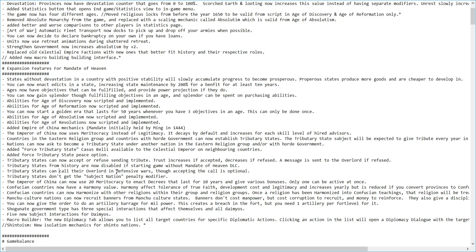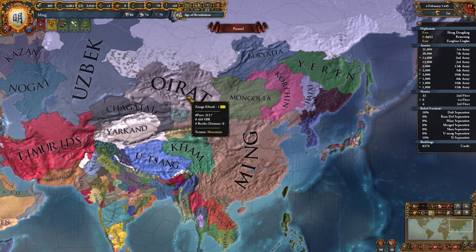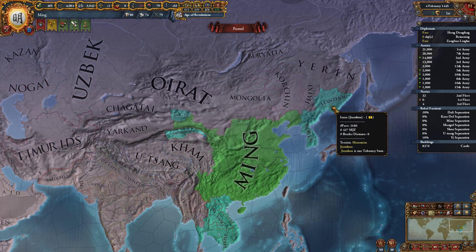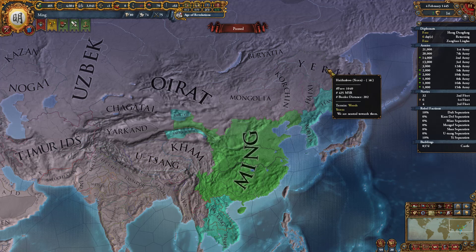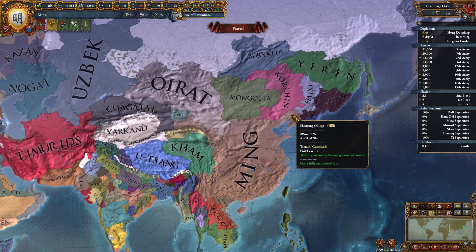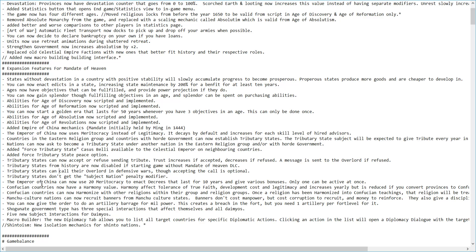Tributary states can call their overlord in defensive wars, although accepting the call is optional. If one of our tributary states is attacked, we will get a call to arms to defend them, but we can't call them into wars that we've started. Tributary states can't get the subject nation penalty modifier. The Emperor of China can also use 20 meritocracy to enact a decree that lasts for 10 years and gives various bonuses — only one can be active at a time.